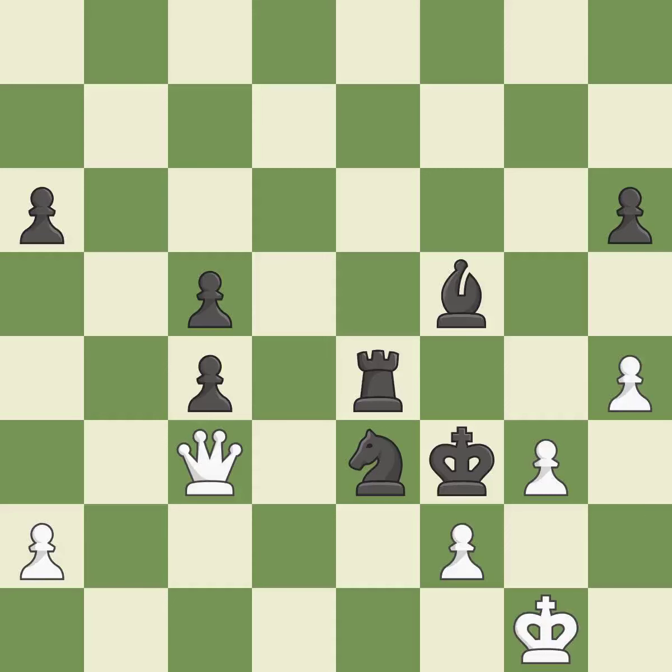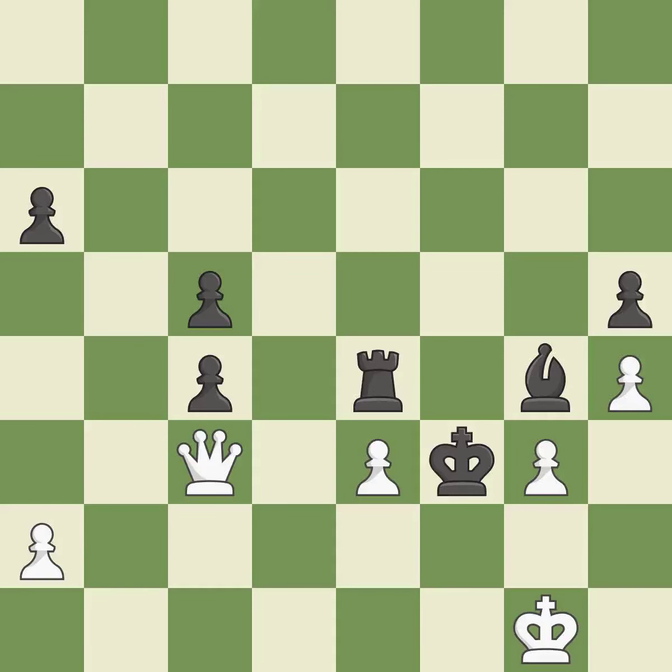That's a decent move. That knight will get material if captured — it is ideal. Although the score was nearly equal, white now has the upper hand — it is incorrect. A pawn that was being attacked and had no defenses is now protected by this. This poses a checkmate threat — it is ideal.